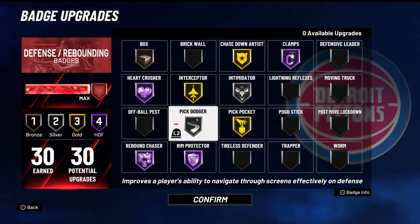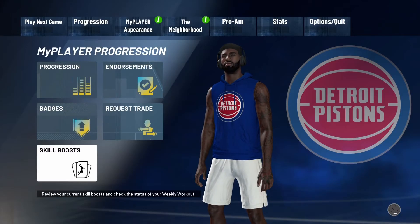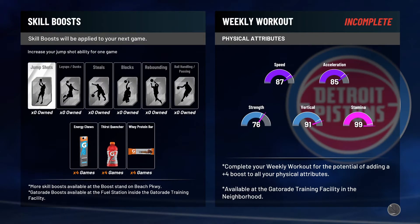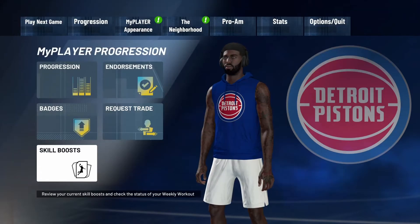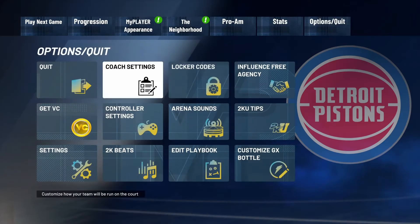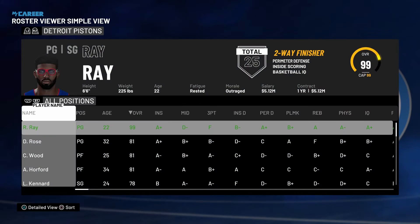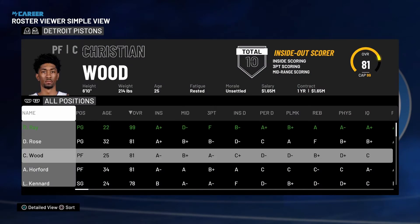I'm gonna show y'all my physical attributes. I got strength 76, I need one more vertical, my speed is 87, acceleration 85, with a stamina of 99. Really great. I could've put pure speed but just in case I do play the center position, I don't wanna get backed down — I think strength matters.